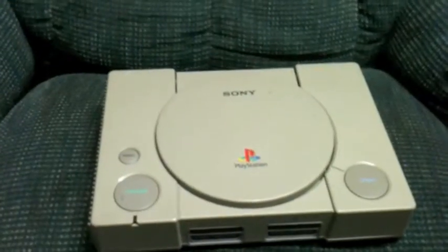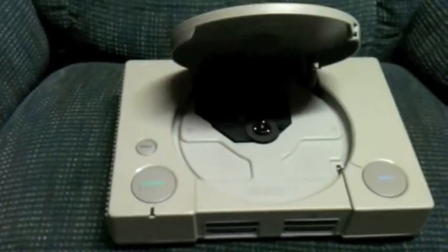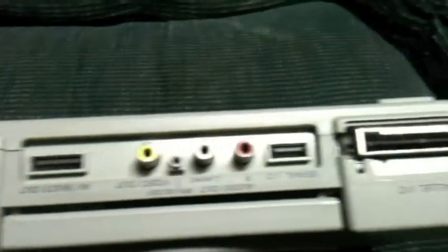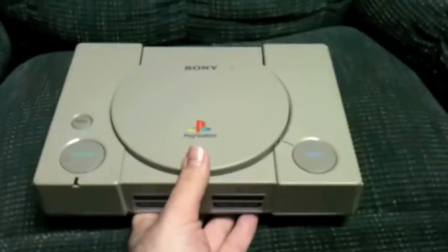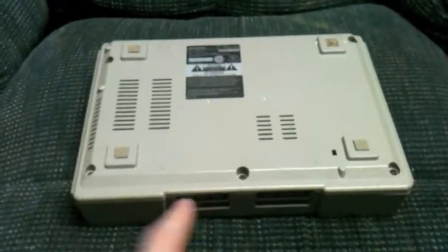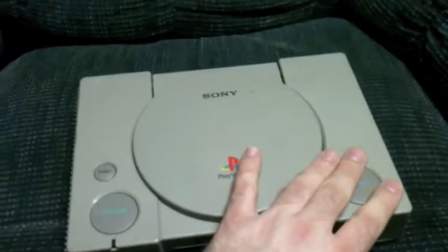The worst looking thing in my collection is my PlayStation 1, and it's not color adjusted — it's actually that discolored. It's also one of the first ones, the model 1001, so it's got the multi-AV out, it's got all the plugs built in. And there it is, the SCPH-1001. Now it has the same problem that you always have with them: you have to play it upside down in order for the games to actually play, which makes reading anything on the memory card or accessing the buttons near impossible. So that's the horrible thing in my collection.